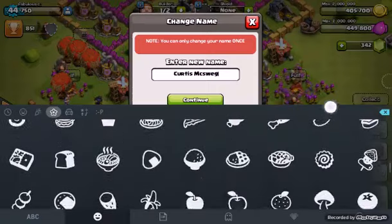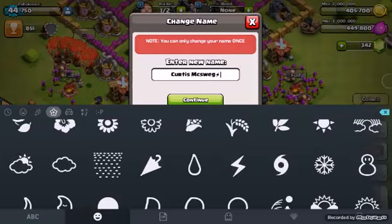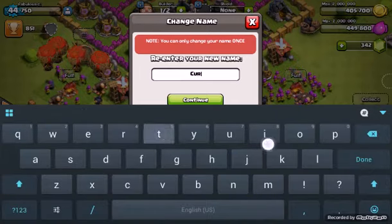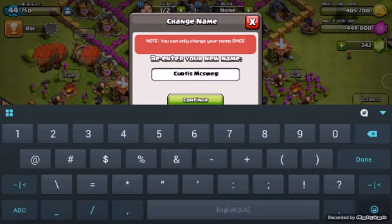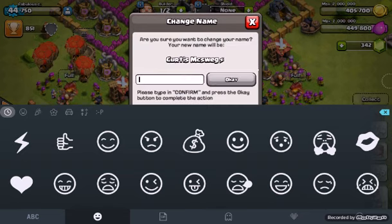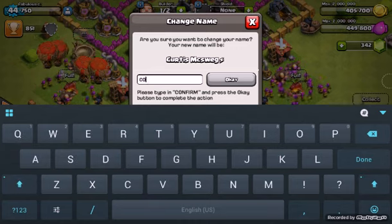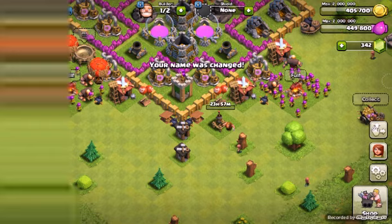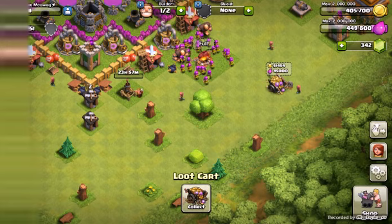Please subscribe, like, and share this video with all your friends. Okay, re-enter my name — Curtis Mick Swag, lightning bolt — continue. You have to go through so many steps. Confirm. I have not played this for so long guys. What is this? Blue cart — that is so cool! Did they add that? That is so cool!